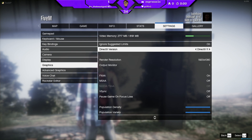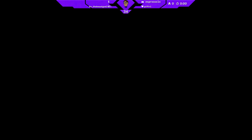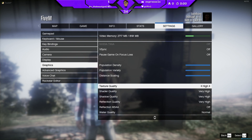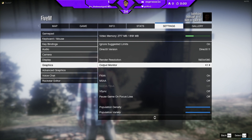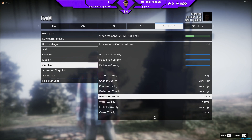With DirectX 11, it makes your graphics look a lot better, but as you can see, my video memory goes up a lot more. So if you want, just turn down some of the settings you don't really need. DirectX 11 can actually require higher graphics settings, and it might drop your frames a little bit. So just change whatever you want — texture quality, shader quality, whatever you want.